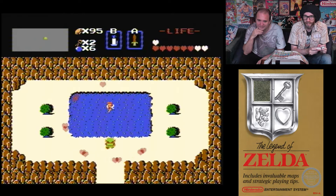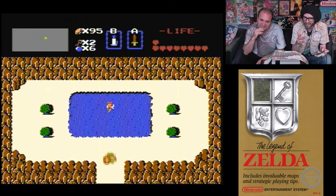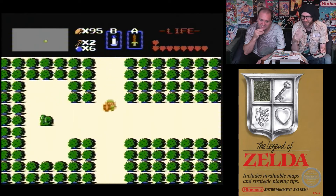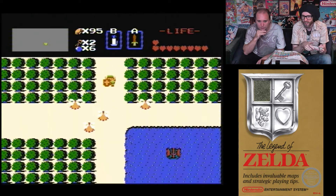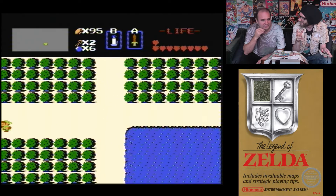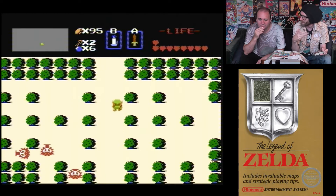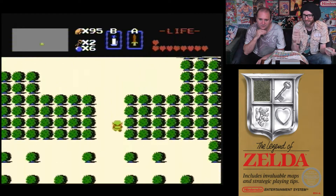There's a fairy — the fairy gives you health back. This is what Metroid needs actually, because Metroid does the same thing where you get health upgrade after health upgrade, and when you die you lose it all and have to farm health to get back up to full power, even right at the end of the game.